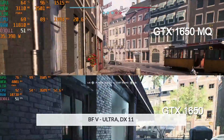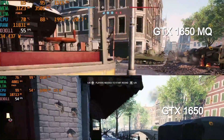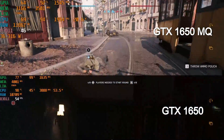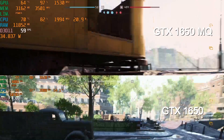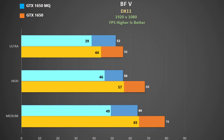Here is Battlefield 5 using ultra settings on the Rotterdam map. The 1650 Max-Q is on top and the 1650 at the bottom. There doesn't seem to be too much between them at this quality setting. The 1650 boosts up higher of course and gives it a slight advantage. As we lower settings the difference widens, possibly because the Aura 5 CPU uses more watts.